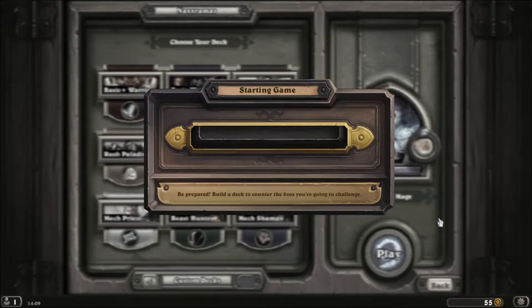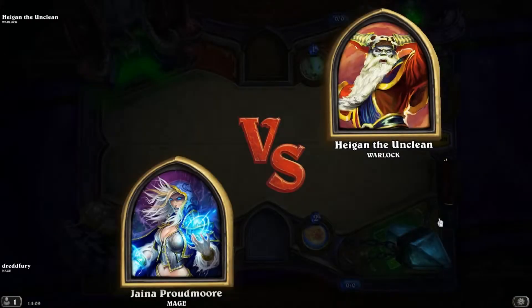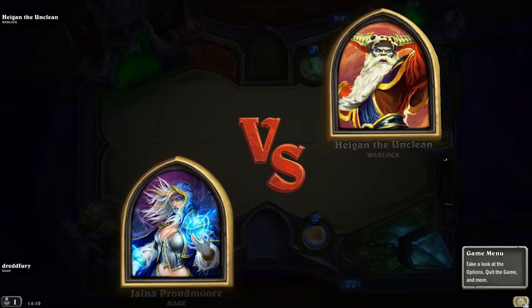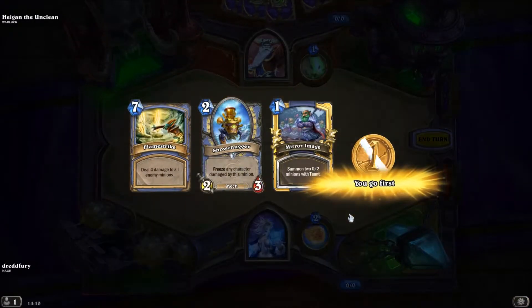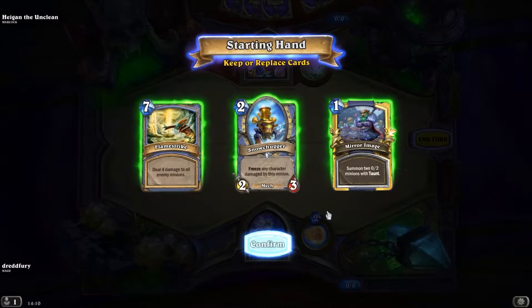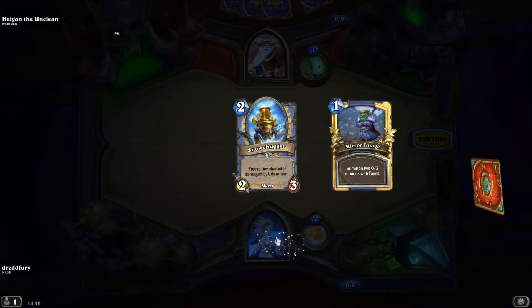Der heißt Random Mage — warum? Weil ich ihn mit der lustigen automatischen Auswahlfunktion zusammengestellt habe, mit dieser automatischen Zusammenstellfunktion im Deck Construction Menü.